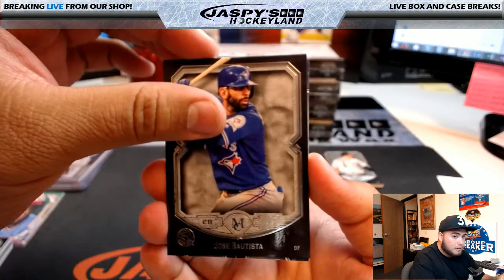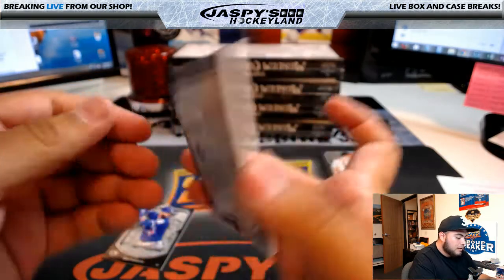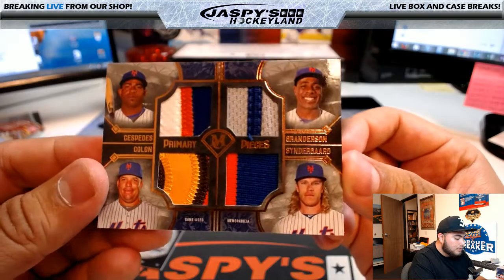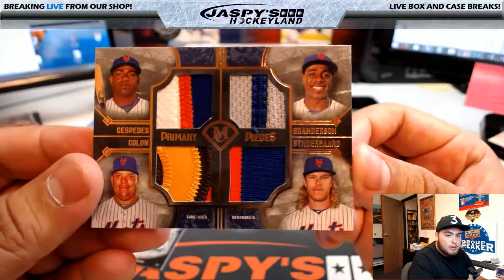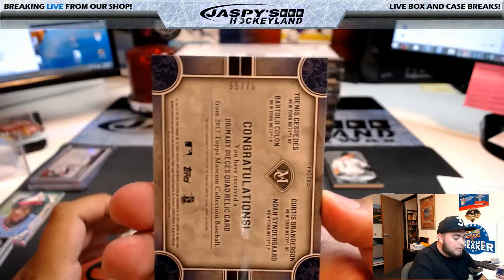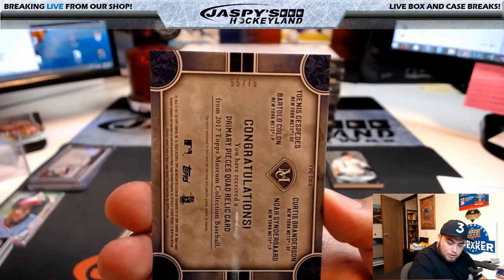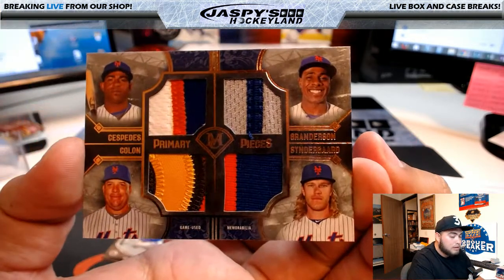Jose Bautista right at the top, and behind this - wow, look at this - for the Mets: Primary Pieces! Game-use Cespedes, Bartolo Colon, Granderson, and Noah Syndergaard. Nice three-color patches on most of them, and it is 55 of 75. All going to the New York Mets and Joseph. That's a nice one right there.